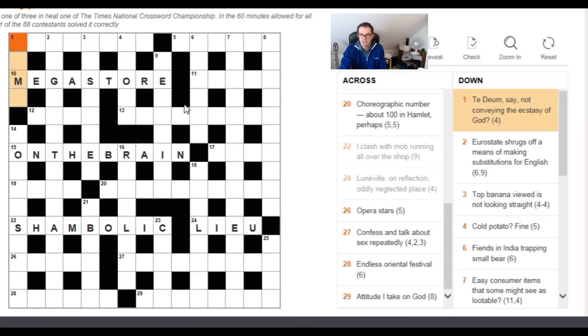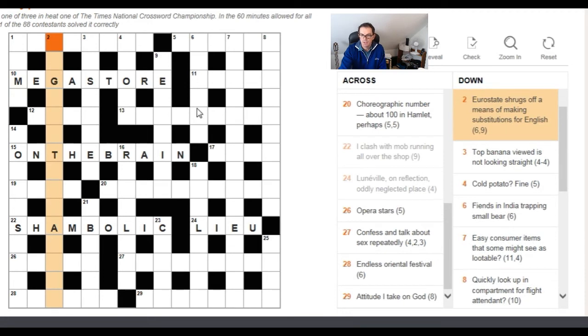'Euro state shrugs off the means of making substitutions for English' — fifteen letters and the first two words are fifteen letters long. 'Off' could be an anagram indicator, and 'euro state shrugs' is a fairly strange expression, so I'd be thinking anagram. The definition 'means of making substitutions for English' is lengthy, but the answer is 'Roget's Thesaurus' — a huge answer from a straightforward anagram.